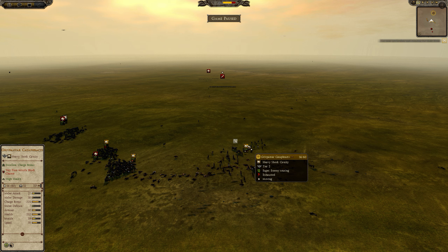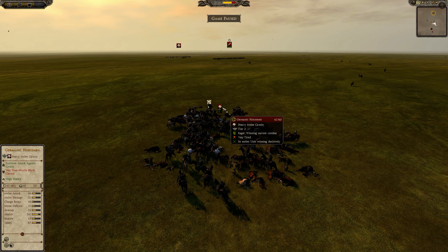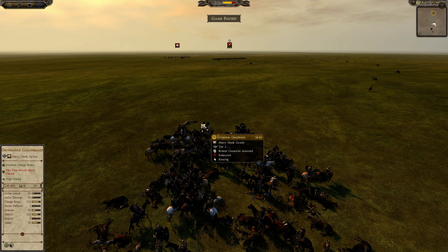In an engagement where Gripenvar cataphracts charge into a line of heavy melee cavalry — in this case Germanic horsemen — the Gripenvar are going to destroy those horsemen. But if the Germanic horsemen charge into the Gripenvar in wedge formation, then the Germanic horsemen win.